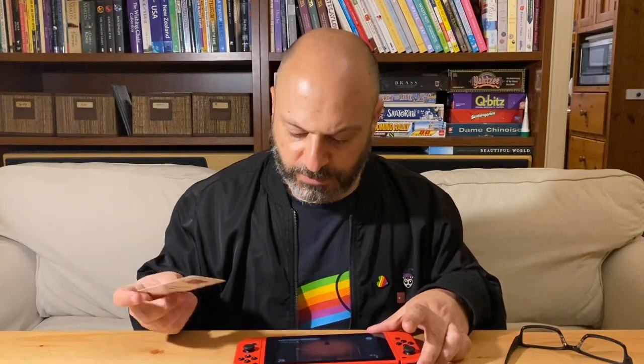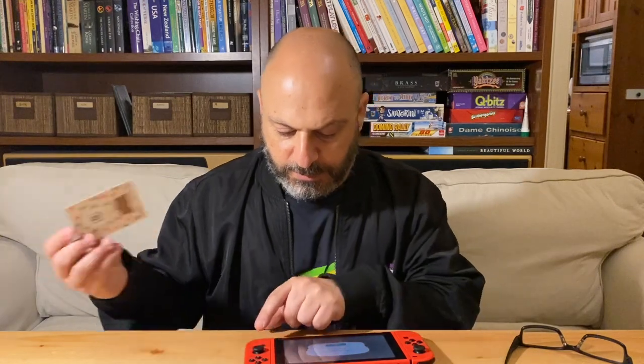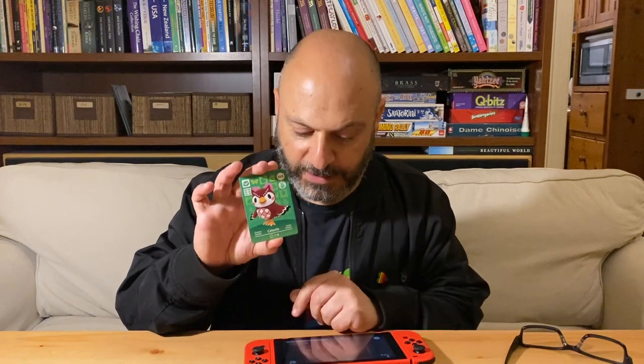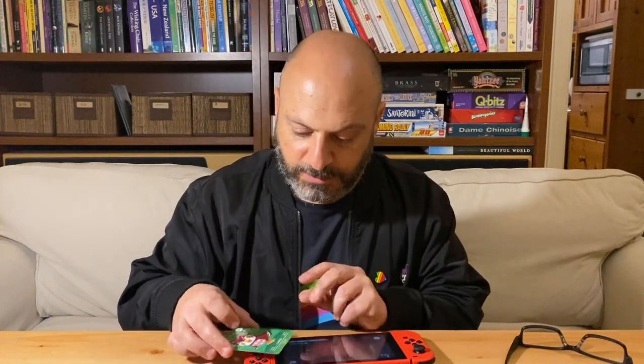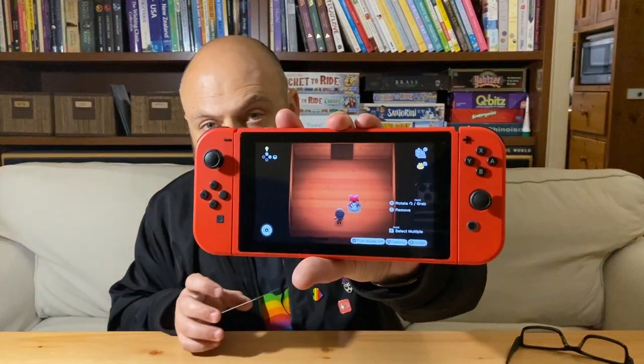I've just been playing around with some of these cards because I noticed one of them didn't work before, but I'm going to try with a few of these others. Lottie can't be invited. However, Celeste, who is in Animal Crossing: New Horizons, does seem to work — she's in there, which is kind of cool.